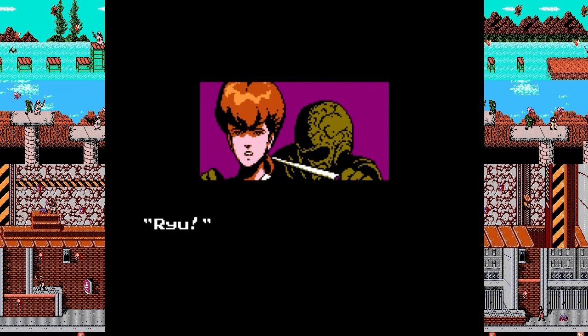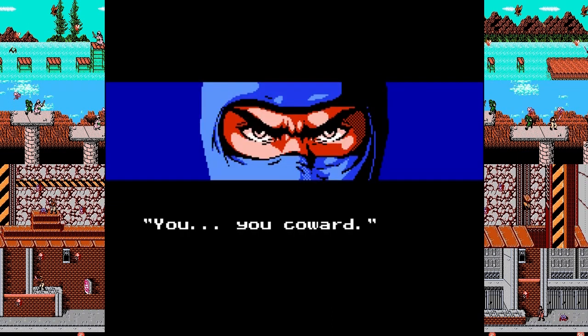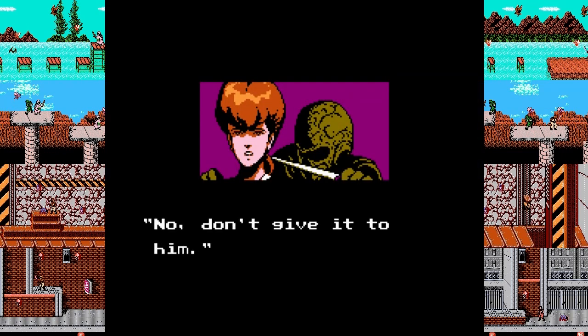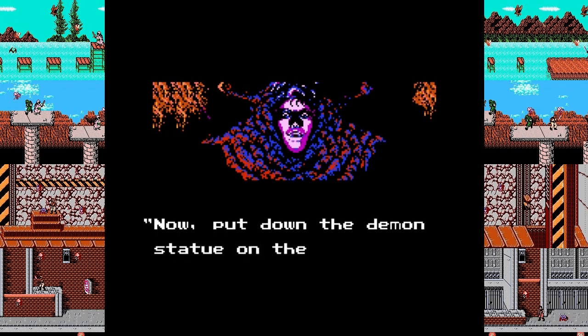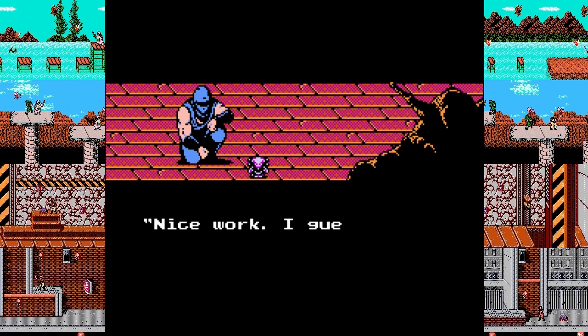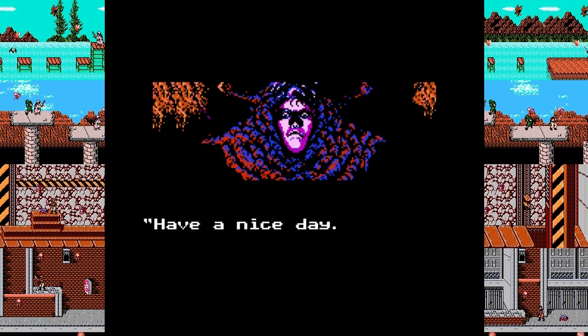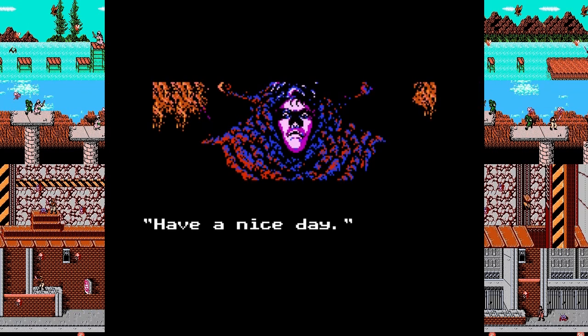Here's a question: why do we care about Irene at this point? We've encountered her once, and she shot us with a tranq dart, and then she gave us a statue and ran away. That's it. Why do we care about Irene? I know she's our eventual love interest, but this is really fast even for action hero movie purposes. Then we rescue her and then we fall in love.